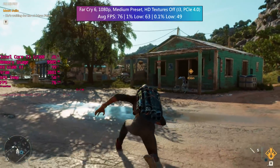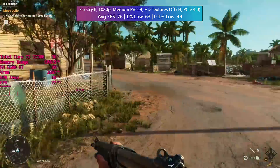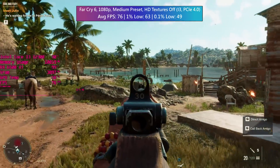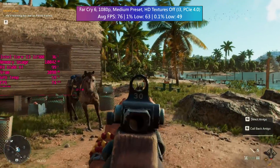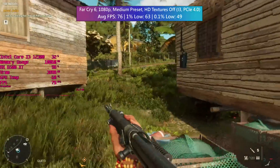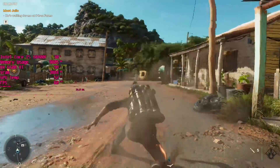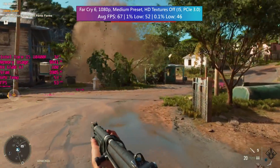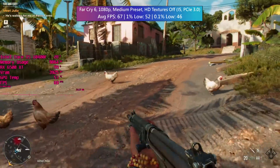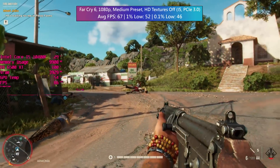Far Cry 6 threw up a low VRAM warning on any settings apart from low, but the game still ran fine at medium with 76 FPS. The percentile numbers were okay though - don't even think about enabling high-res textures. Medium settings seems to be the sweet spot and Far Cry 6 still looks good. Switching to the i5 setup, the average was around 10 FPS less, and that goes for the percentile figures as well. It's still playable but doesn't feel as consistent, especially as the action heats up.